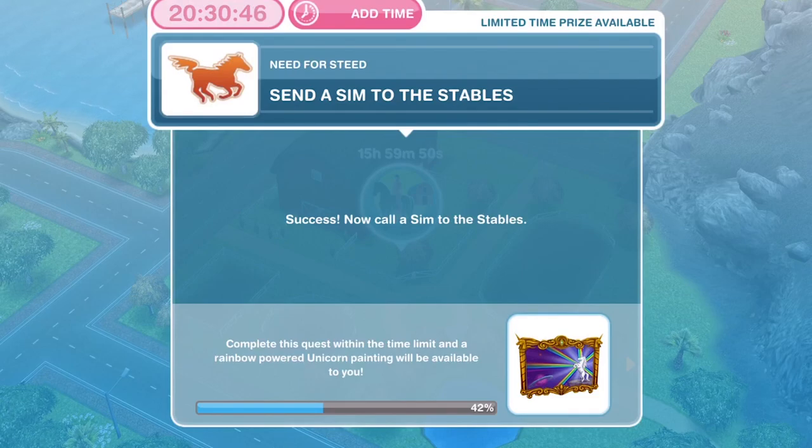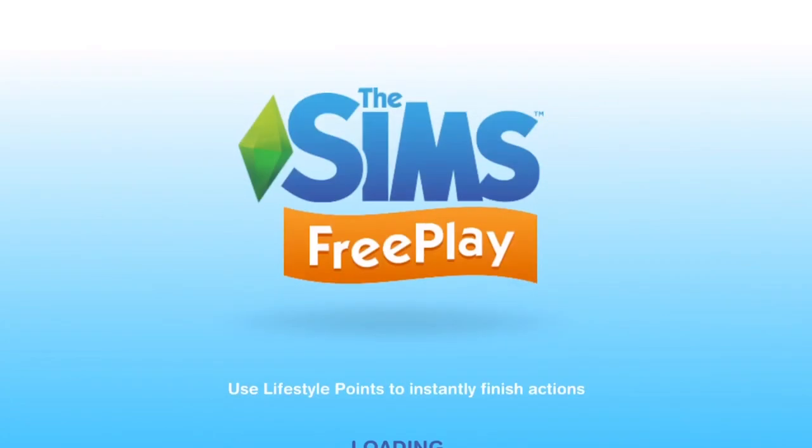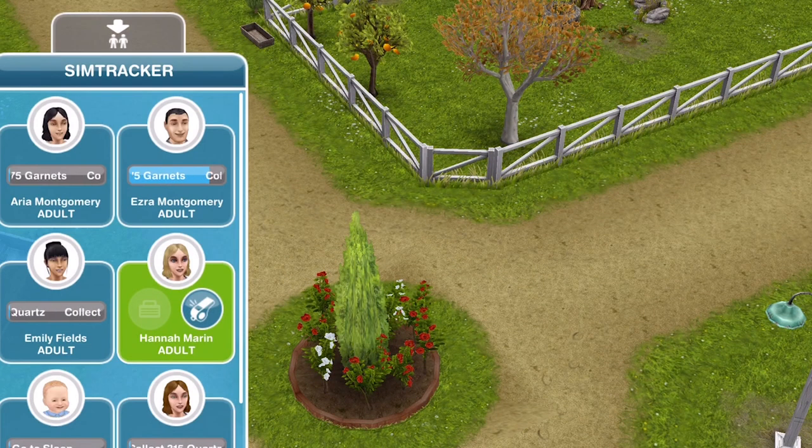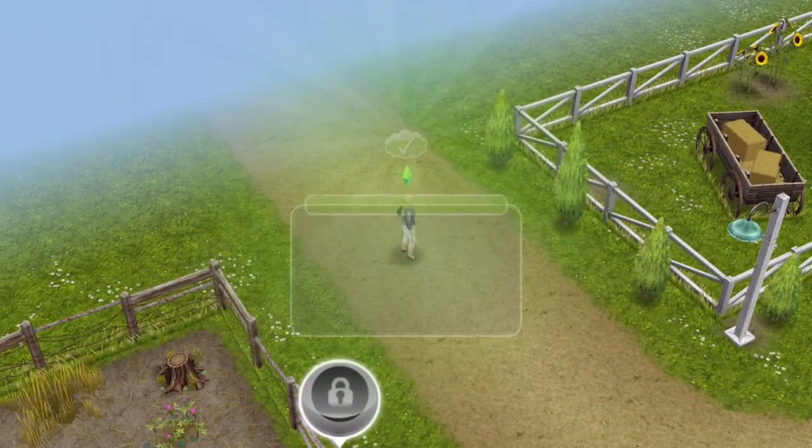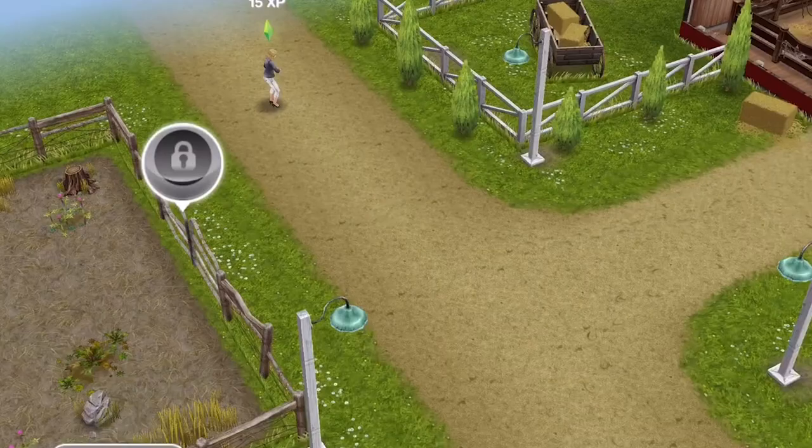The next thing you need to do is send a Sim to the stables. Now call a Sim to the stables — go ahead and click inside the stables, then use your Sim tracker to whistle over a Sim. That is task complete: send Sim to the stables.